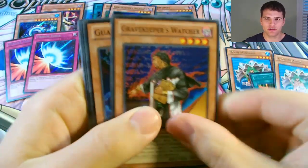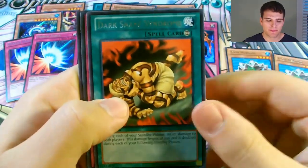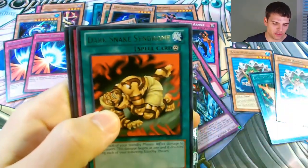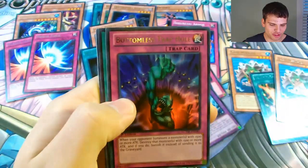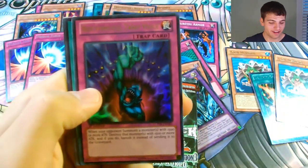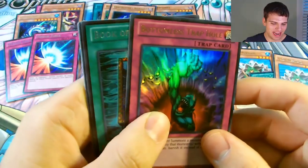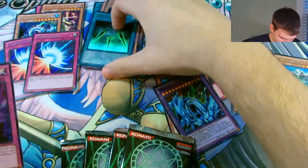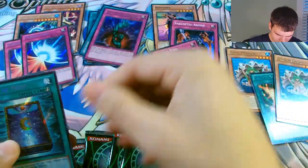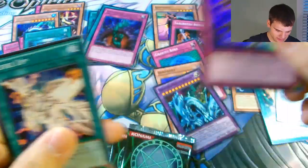Gravekeeper's Watcher, Gravekeeper's Watcher, Guardian Bow, a Dark Snake Syndrome, an Ultra Rare Bottomless Trap Hole, and a Super Rare Book of Moon - awesome pack, very very nice. And then a Super Rare Malevolent Catastrophe - wow, what a pack!